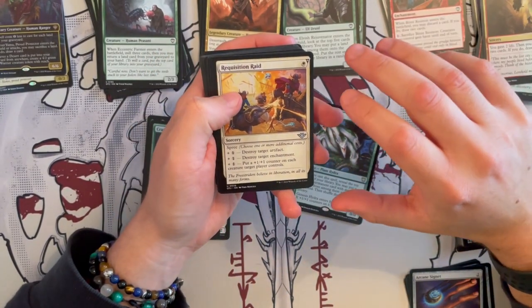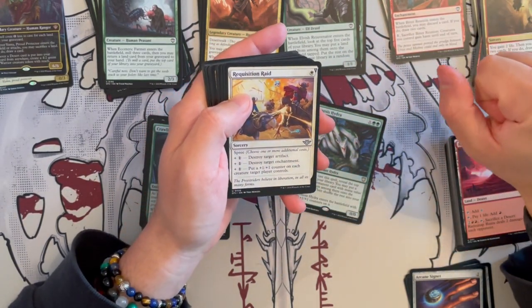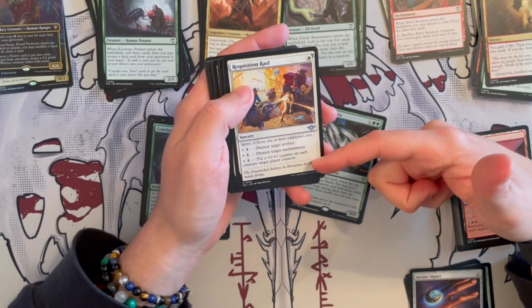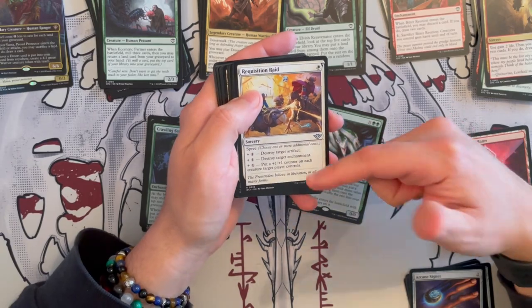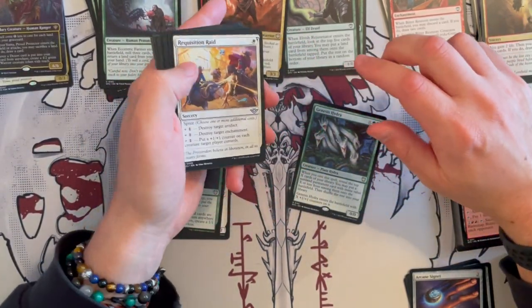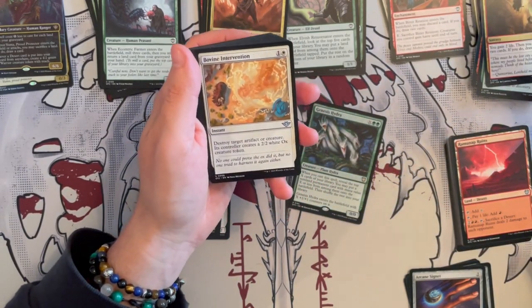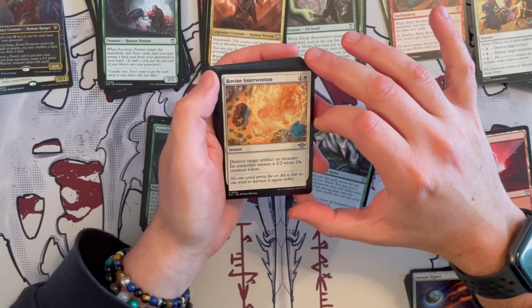Then we have Maramanub Ruins which deals two damage to each opponent — very nice, it's another desert, you can bring them back. Path to Exile — very good removal, absolutely keep it. And then we have Requisition Raid — I don't know why you would put it here necessarily. Well no, actually I understand — this is because it's counters, plus 1, plus 1 on all creatures. So if you have a lot of tokens, you buff the board — that's definitely something you want if you play more the token game.